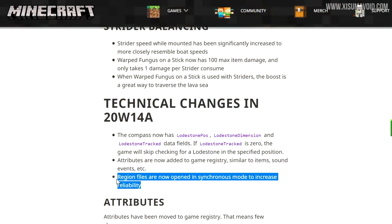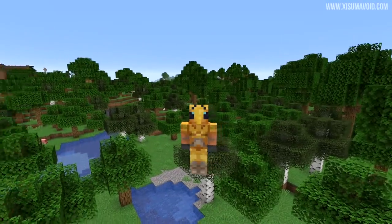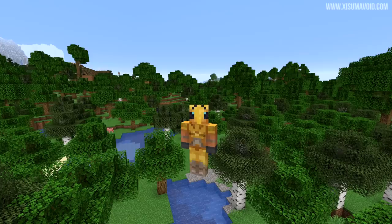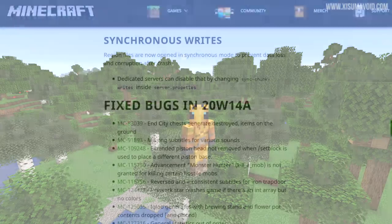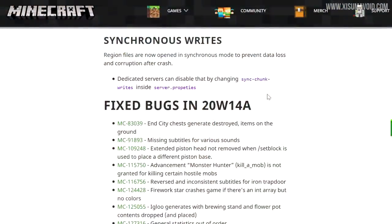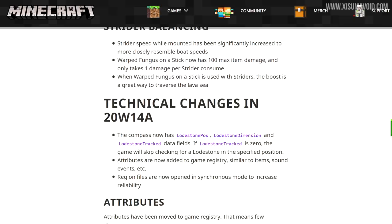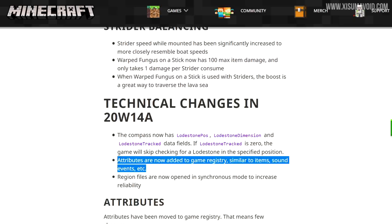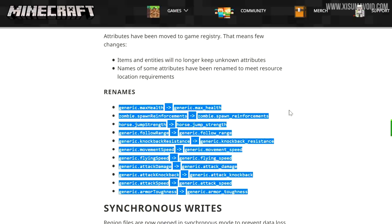Now here on the website it says region files are now opened in synchronous mode to increase reliability. Region files are where all of the blocks of your world are stored, and if your game has ever crashed and you've lost a bunch of progress because of that, it might be related to this issue. So hopefully in the future we'll see less of those hard crashes. And if you run a server and you want to keep the region files loading like normal, you can change this inside of your server.properties file. Also, attributes are now added to the game registry, similar to items, sounds, and events. If you are a map maker or someone who tinkers around with the inner workings of the game, there are some renames here that you should check out so you can update your maps and commands.